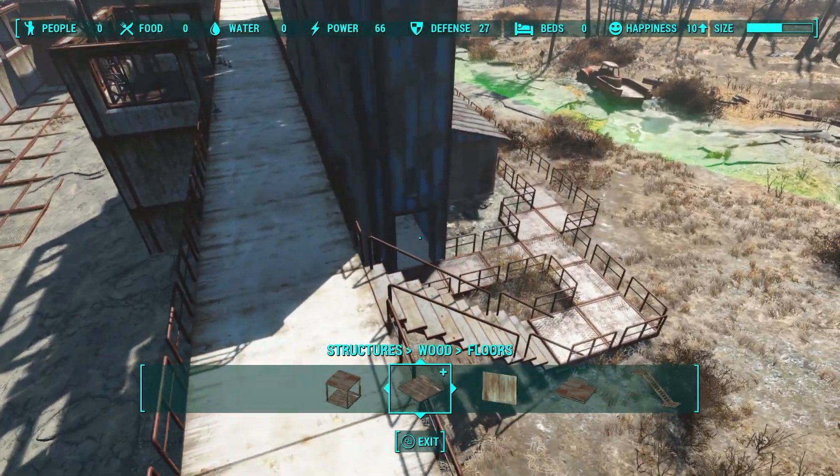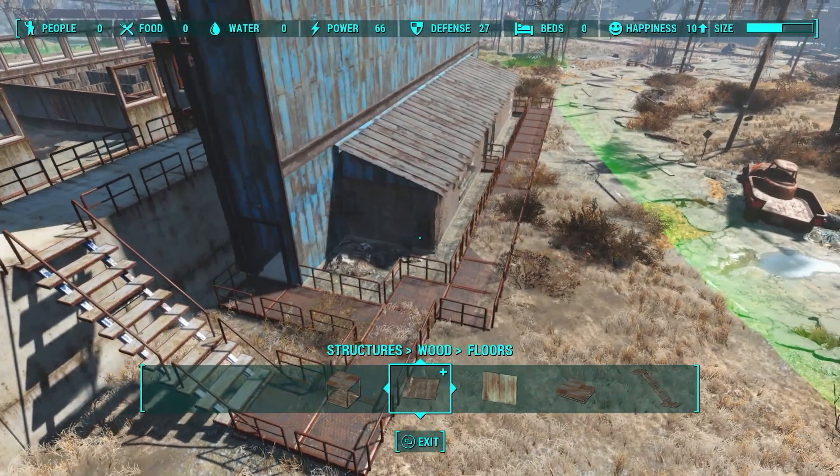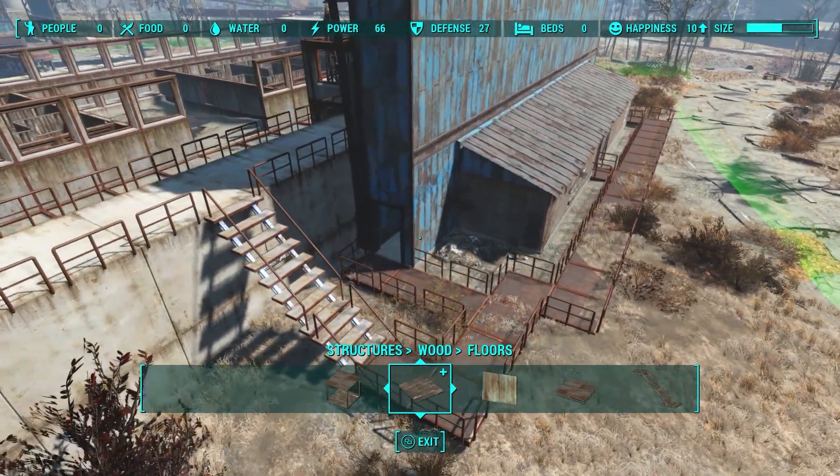I noticed the back side of the settlement has a few buildings, so I created a small path that fits very well with the environment. These new concrete blocks look very nice — too bad they didn't add some concrete rugs in the package.